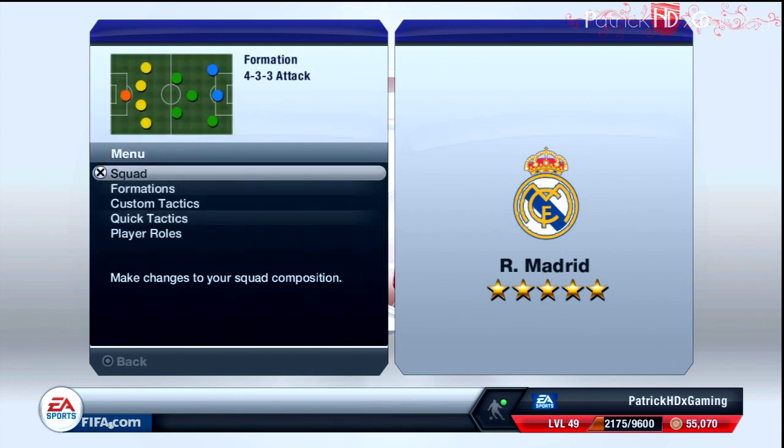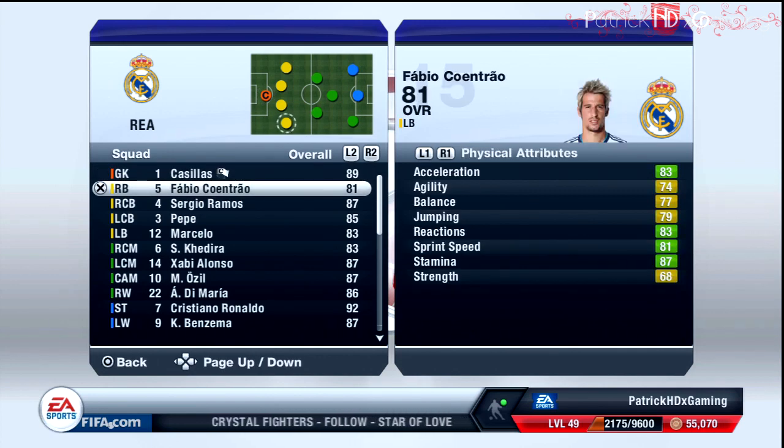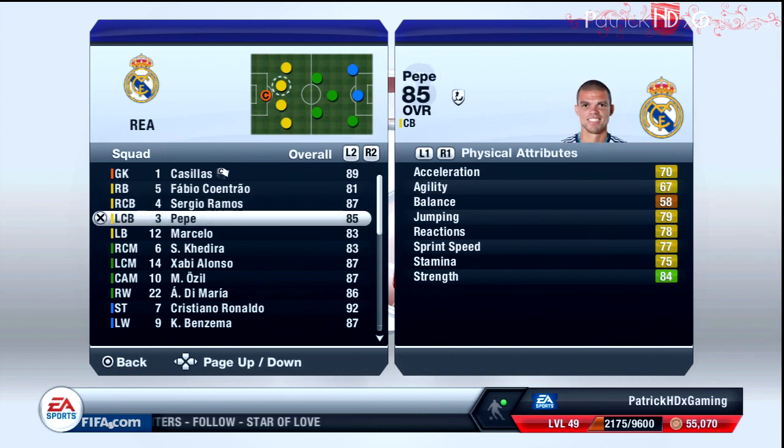Let's get straight to the lineup now. In goal we have Casillas, he's one of the best goalkeepers in the game and without any doubt the best goalkeeper at Real Madrid, so he has to play of course. Then coming to the defenders: the right back is Fabio Coentrao, the right central back is Sergio Ramos, the left central back is Pepe, and the left back is Marcelo.